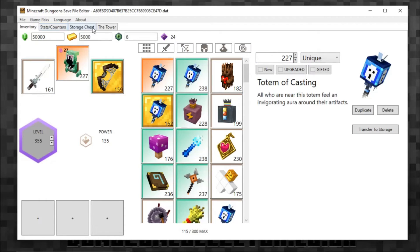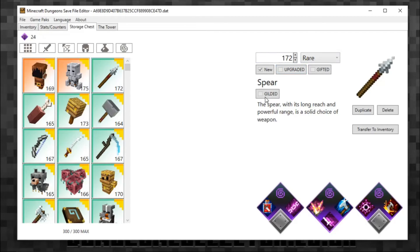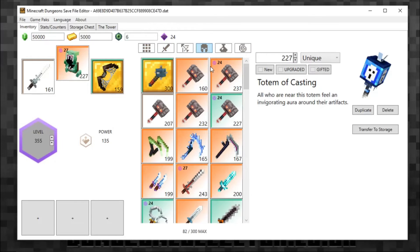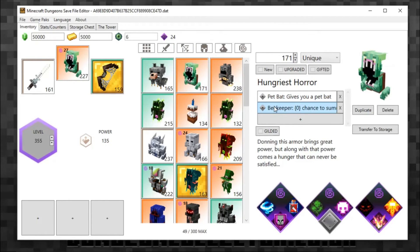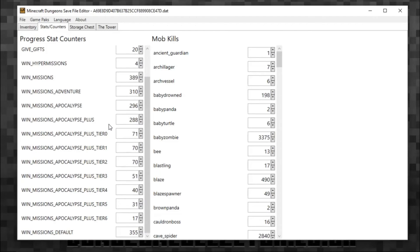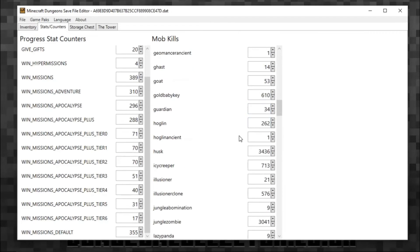The same applies to your Storage Chest — once it loads (I have so many items), you click on an item and it loads on the right where you can change it as you see fit. It's quite simple. Then go to File and Save to overwrite your save. There are also Stack Counters you can change — I've never played around with those, but they show mob kills and everything you've killed.